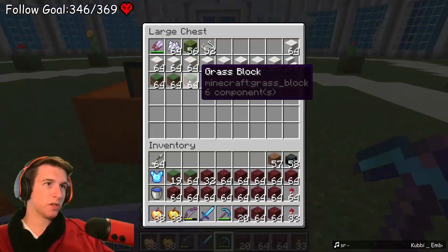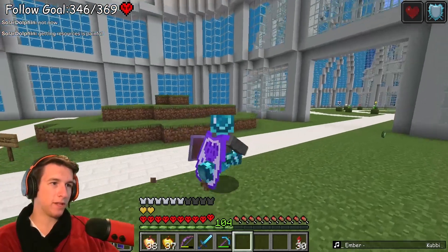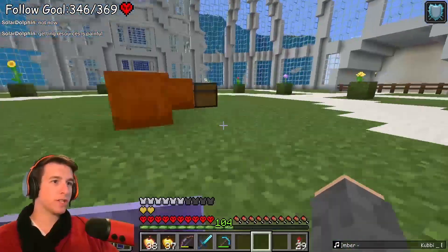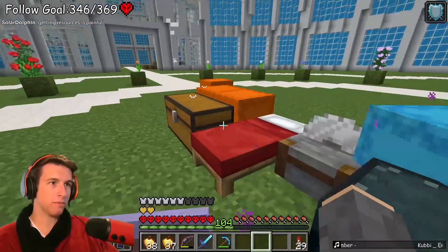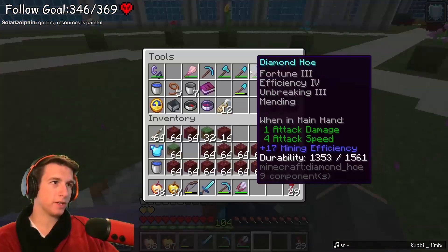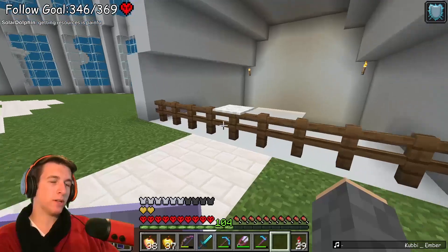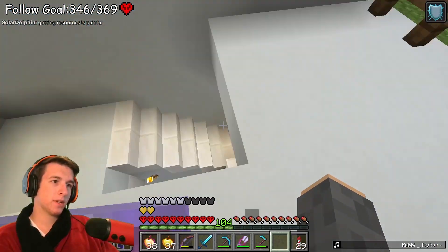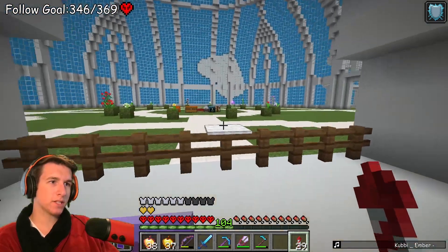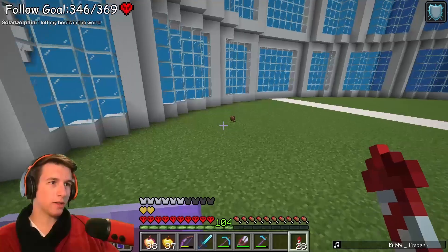Focus on the forest first and then worry about everything else. Give me some dirt and grass. I need to have multiple saplings. Do my shears have silk touch on them? No good. I need a hoe. I need two of each sapling. Where are my sniffers? I haven't seen them in ages.